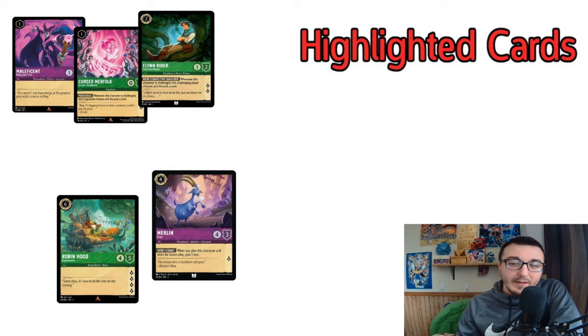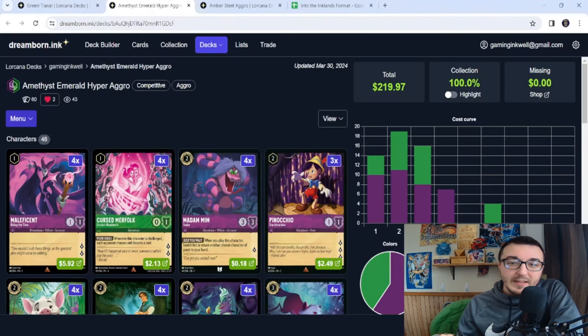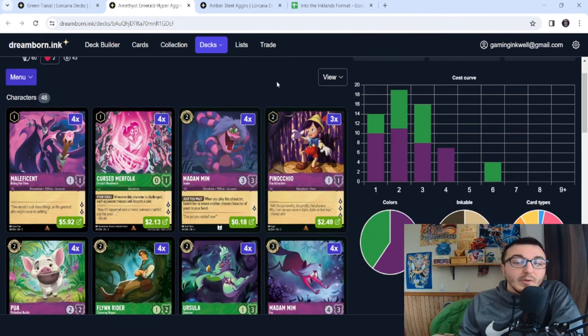Here is the deck — just over $219, so around $220. We're looking at 13 uninkable cards, 14 one-drops, 19 twos, and 16 threes, then we drop off pretty drastically. We're playing four Maleficent and four Merfolk as our one-drops. We want to be aggressive, so having multiple characters questing for two on turn one is ideal.